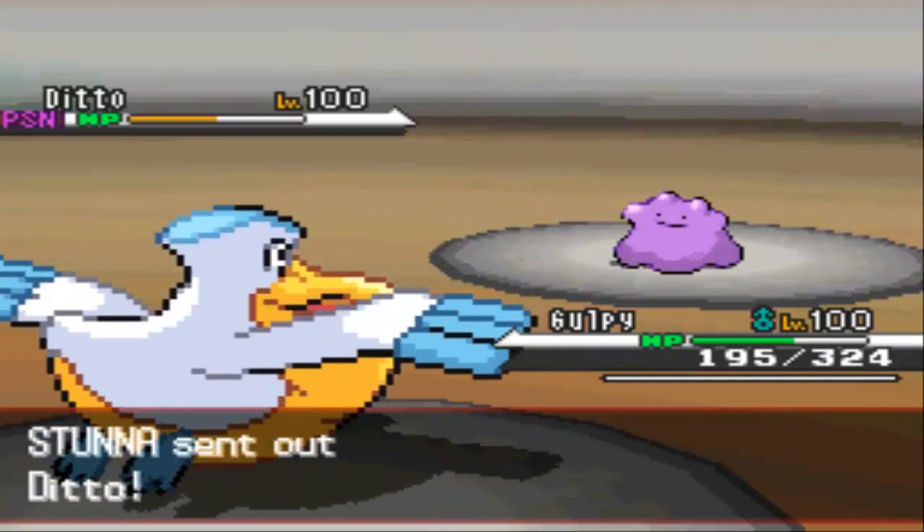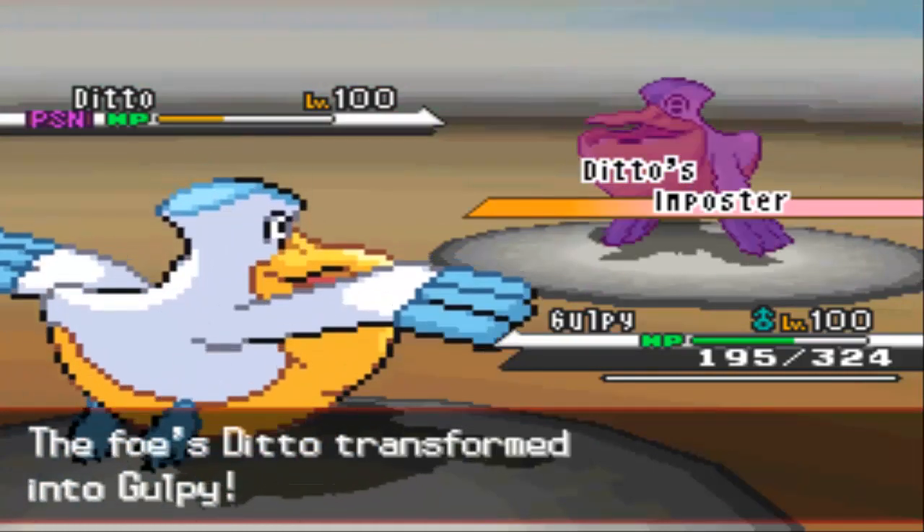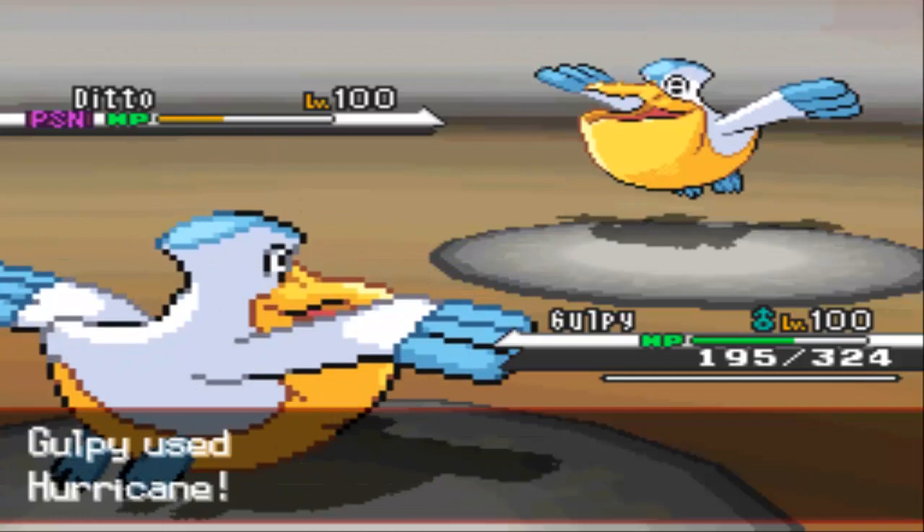He goes into his last Pokemon, the Ditto, and transforms into my Pelipper. He goes for Hurricane to try to kill me off. Unfortunately for him, he does miss, and I hit my Hurricane for the easy KO and the win.